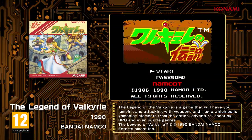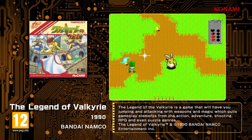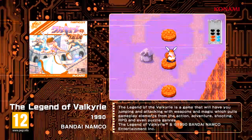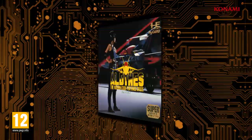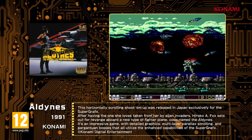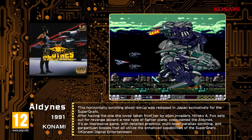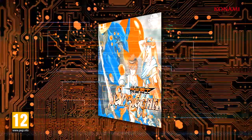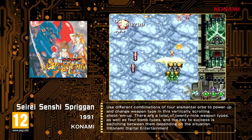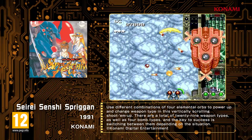The Legend of Valkyrie — this adventure game ties together elements of action, shooting, role-playing, and even puzzles. Aldenus, a PC Engine original side-scrolling shoot-'em-up. Seide Senshi Spriggan, another classic vertical-scrolling shoot-'em-up created by a well-known team of game creators.